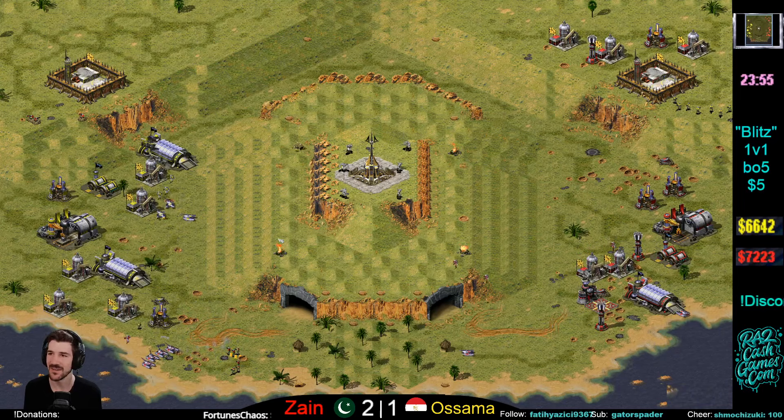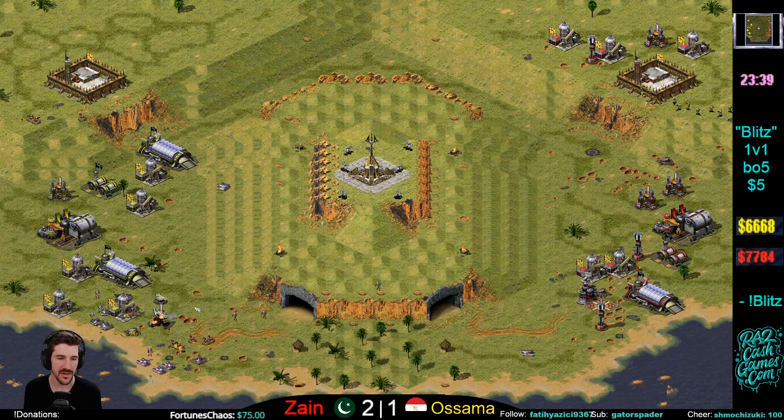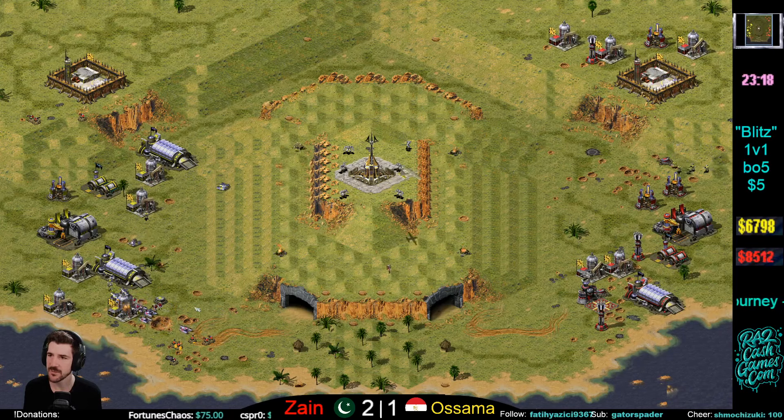Zane targeted the Eagles first — nice. You target those Eagles, get some nice promotions out of it. Now bringing some Eagles into the fight with a couple elite GIs. Zane should be able to push in here and stomp them out. Para-drop on the backside, and another para-drop coming too.